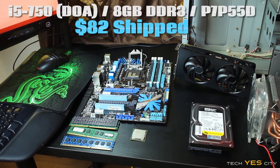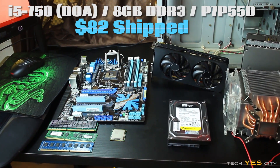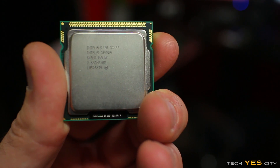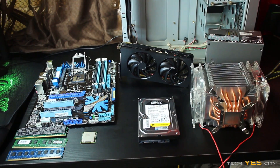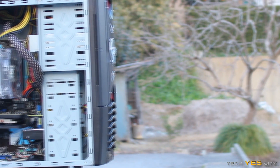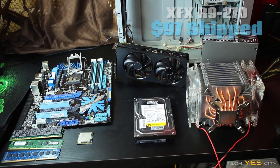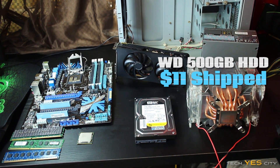So starting from left to right, we have the motherboard and 8GB of DDR3 memory which also came with a CPU for $82 shipped. However, as I detailed in my prologue video, the CPU was actually dead, so I then had to spend an additional $40 to get an X3450, which is actually a better CPU than the i5 I originally had. It's also 8 threads and overclockable, and generally the Xeon CPUs are considered a little bit better than the standard consumer grade line, especially in this generation. To the right of that, we have an R7270 from XFX which I managed to pick up for $97.